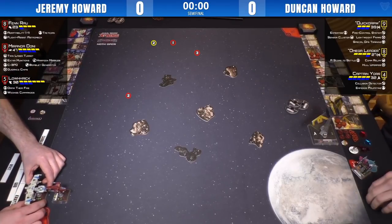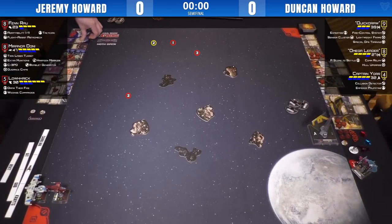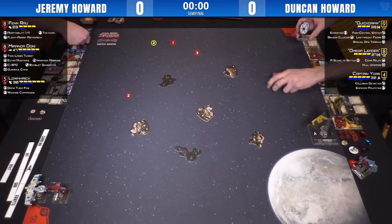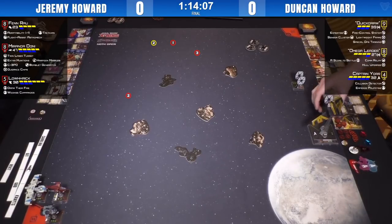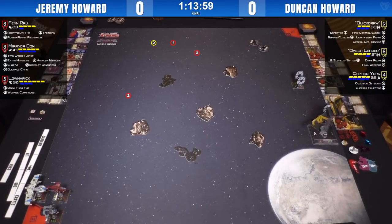It's another variation of his ever popular PALP aces. We've got Quickdraw with Expertise, Fire Control System, Sensor Cluster, Lightweight Frame, and Special Ops Training. And then Omega Leader with Score to Settle, Comm Relay, and Hull Upgrade — very unusual builds for both of those ships. They're paired with Captain Yor, which is a Lambda Shuttle, painted like a Cobra Kai dojo theme, black and yellow. He's also got Collision Detector because it's zero points, and Emperor Palpatine because he's a die-hard PALP aces man.